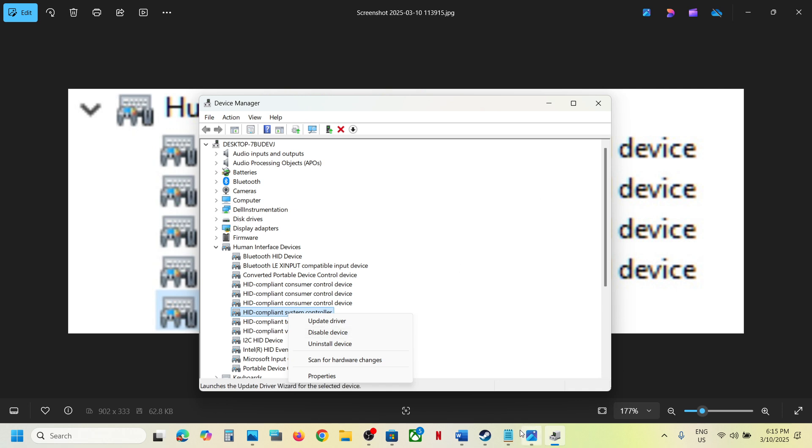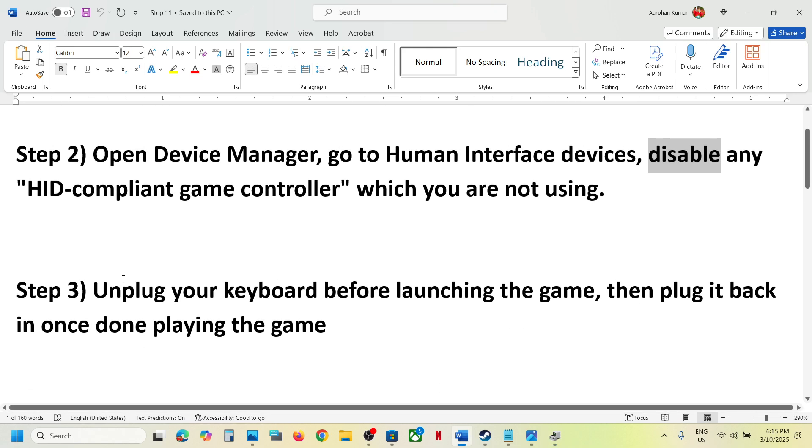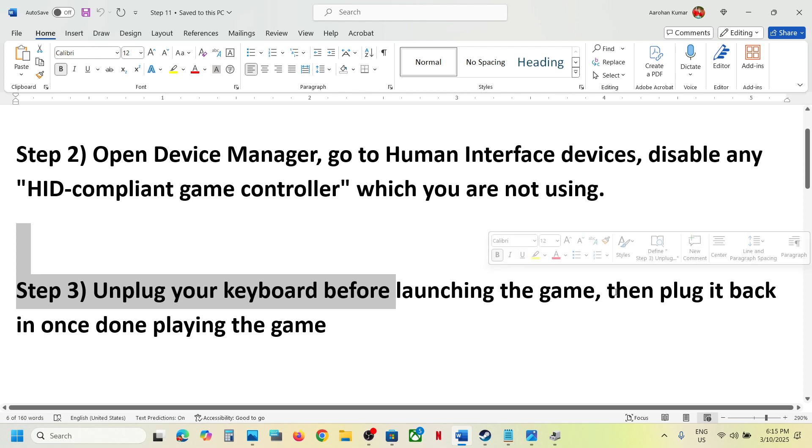The next step is to unplug your keyboard. If you are using any external keyboard, unplug it before launching the game. Once the game is up and running, you can plug it back in and then check.